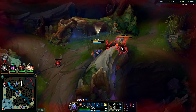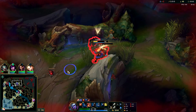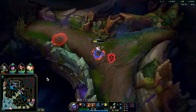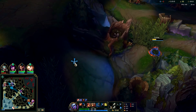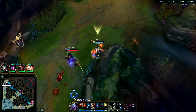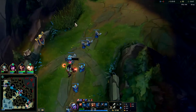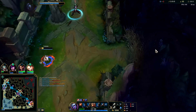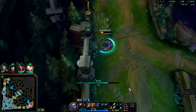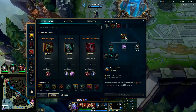Darius isn't missing anymore — that makes me feel better. Your E when fully popped only gives W resets against champions; it doesn't work on minions or monsters. Darius is low — I'm going to kite this out. Oh my god, I can't keep up with him — he has Tier 2 boots and Ghost making him really fast. I have to get out of here; Kindred might come through the wall. That was really unfortunate — Darius had Flash and Ghost, super hard to get away from.